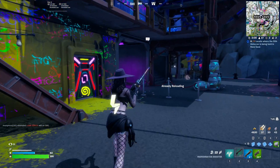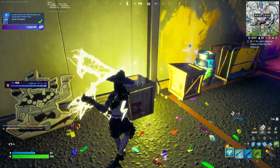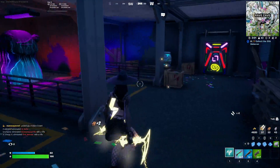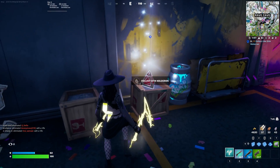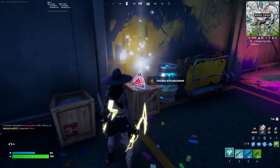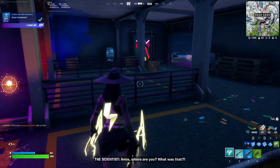If you come in from the water and then go underneath here, you'll find all these different boxes. You just have to break away at these boxes until you find it — it's going to be in this one over here. When you break the correct box, you'll get the Sith Holocron appearing, and all you have to do is collect it, and that's going to be those quests completed.